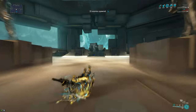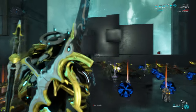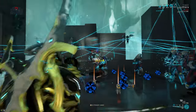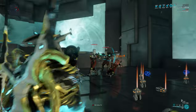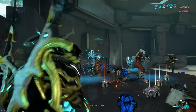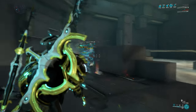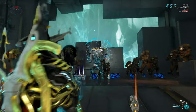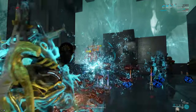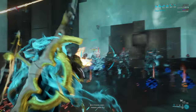Originally I made this build to faff around with the Infested, but it's actually not half bad against the Corpus either. The problematic faction is the Grineer because their armor negates far too much damage — but that's only for heavy Grineer units at level 100 and above. If you use this on the regular star chart or even in sorties, it's going to be just fine.